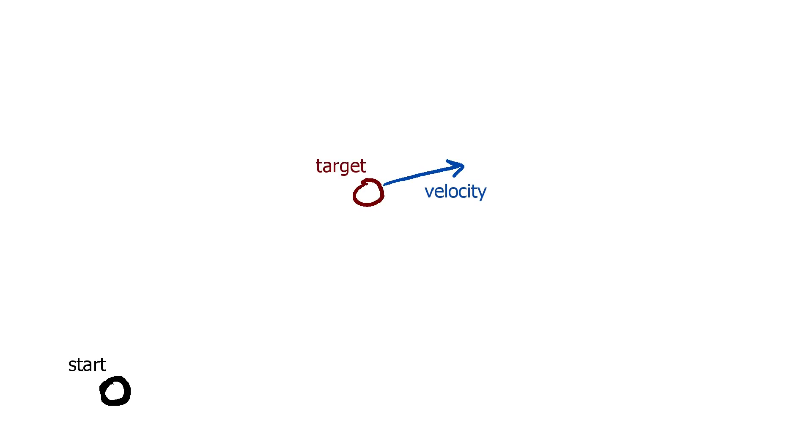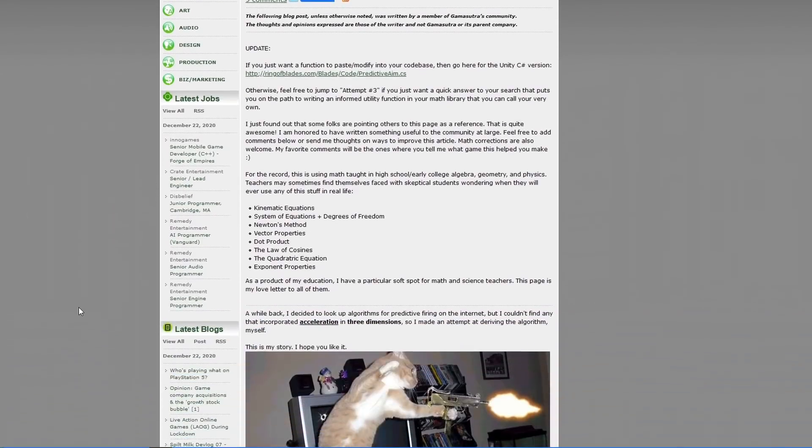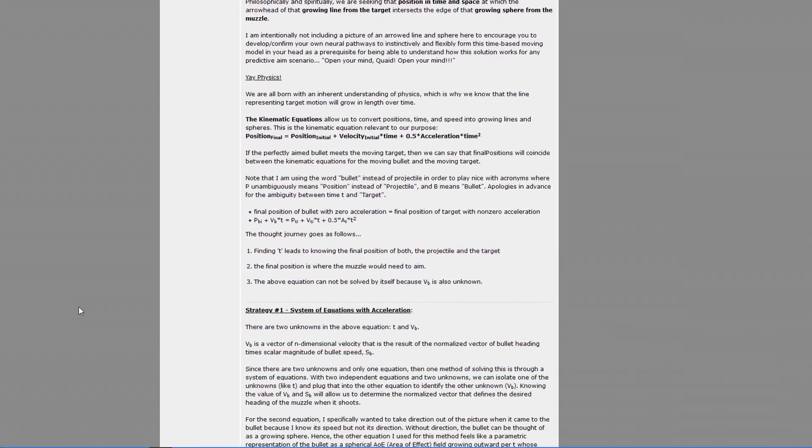The approach I took calculates the angle to fire a grenade at to hit a target, then gets the time it would take the grenade to reach the target, calculates where the target would be at that time if it stayed at its current velocity, and then reaims to fire the grenade there. It gets the travel time again to that new spot, sees where the target would be at that point, reaims again, and just repeats this about 5 times, which gets you close enough for a grenade to be effective. I'll put links in the description to the articles and blog posts I read while researching this topic.